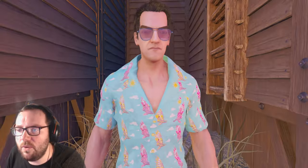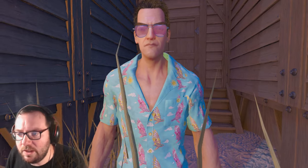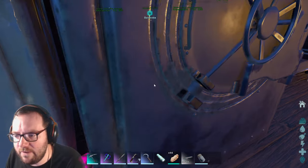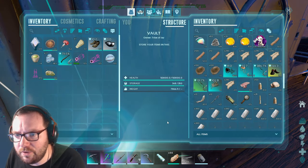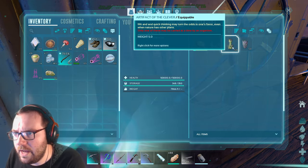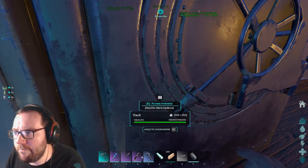Welcome back to another episode of ARK. Last we left off, we went into our second cave adventure and got two more artifacts - the Artifact of the Clever and the Artifact of the Devourer. So we already have four artifacts.